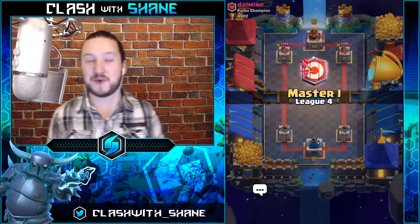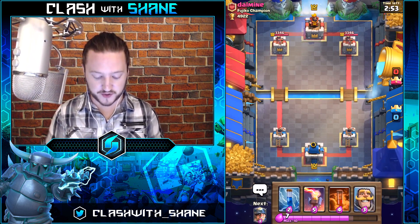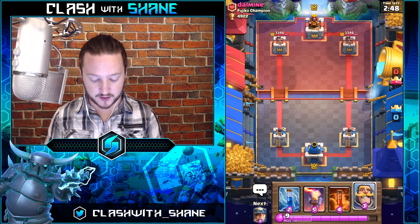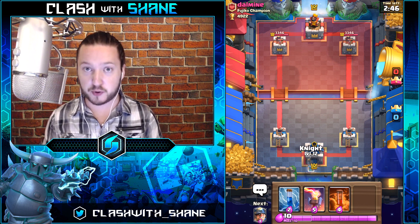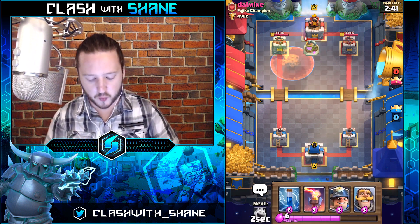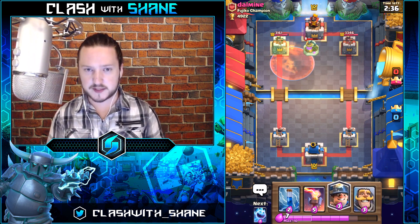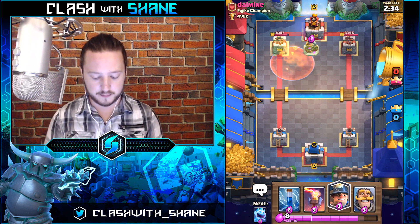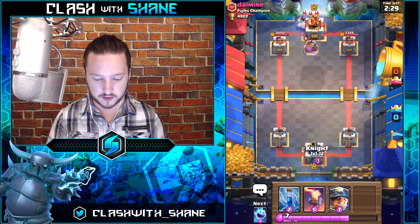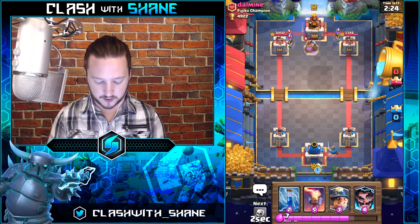Let's take a look at the fifth and final deck — the 2.9 Miner Cycle. This deck is so much fun but so risky at the same time, because fast cycle decks, if you give your opponent momentum, can be hard to shut down on defense. Poison right here — we could have gone Knight and then Mined the Pump, but Poison is a bit safer in my opinion because they can counter the Miner but they can't counter the Poison. Expecting Three Musketeers or Golem — and we just found out.